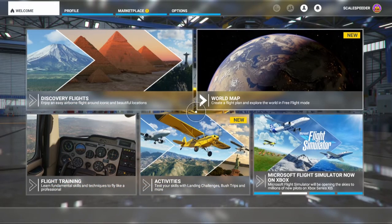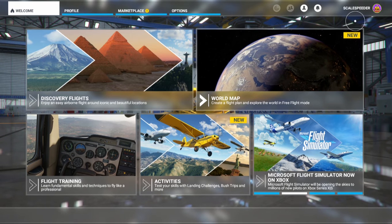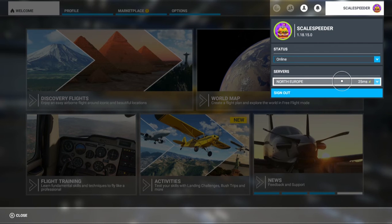Okay, so here we are in Flight Simulator. The first thing we want to do to join a community fly-in is to go to our account and look at the server. As you can see here, I'm set up to go on North Europe. For this Flight to Asobo Studio event, the server is North Europe, so that's good.